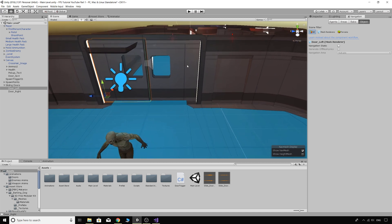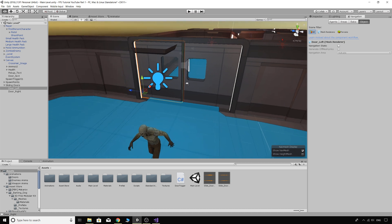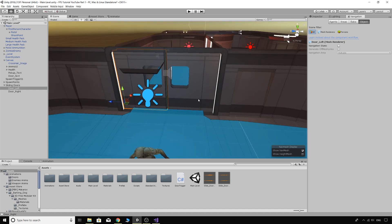That's our player able to interact with doors. In the next tutorial we'll be doing the enemy, and I'll get that out as soon as I can. Thanks for watching, and thanks again to Aman Khan for signing up to Patreon. Hopefully others can get on board too. Cheers, see you in the next one.